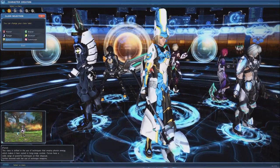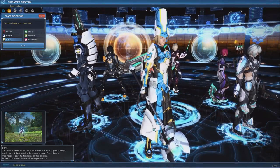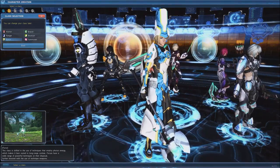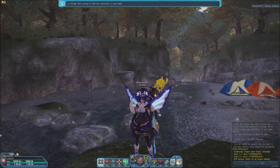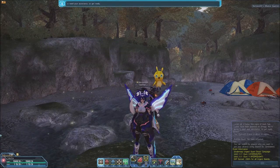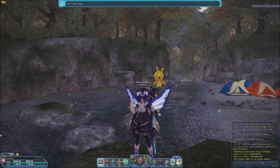Even with their magical might, Force is also not a very good subclass. While equipped as a subclass, it does allow your main class to use techniques, but doesn't offer any other solid benefits. Like Force, Techer doesn't offer much as a subclass to a non-caster. Other than allowing you to use techs, Techer's best abilities are main class only, making it a poor choice as a subclass for anything except Force.